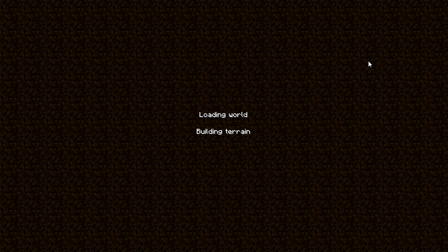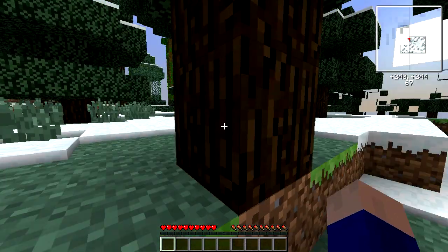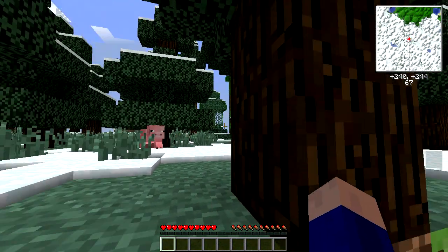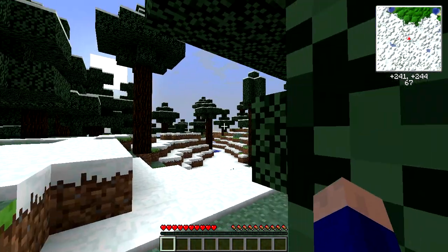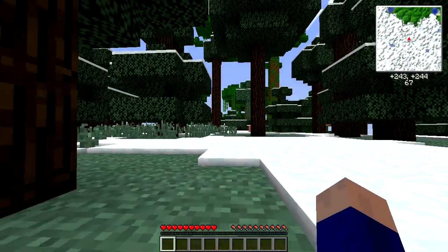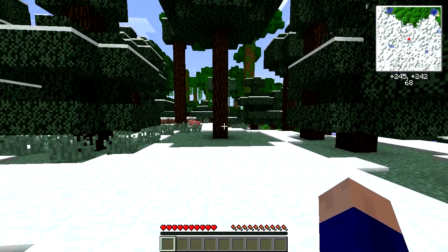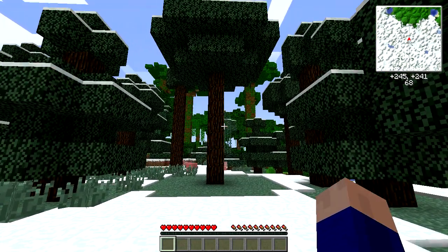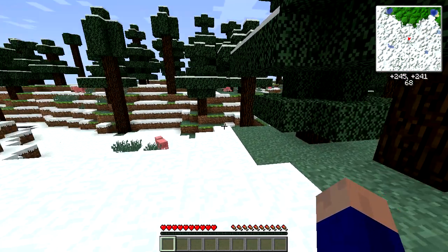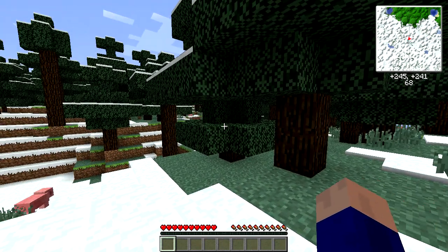ComputerCraft adds computers to the Minecraft world that you can program in Lua, and it also adds things called turtles, which are little robots that you can program. We're in a snowy pine biome — there's a jungle right there, excellent. The only mods I have installed are ComputerCraft, Optifine to help Minecraft run nicely, and Zan's Minimap just so I can have waypoints and a nice map of the area.